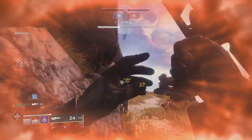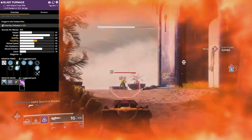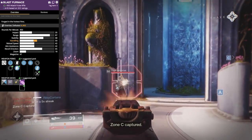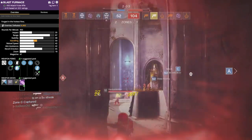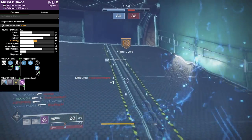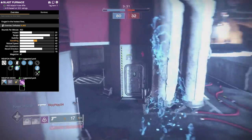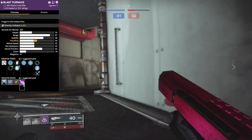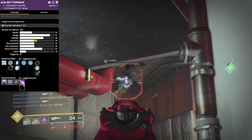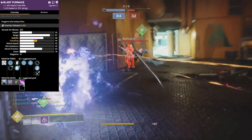Going over the perks I have on my PvE roll: aggressive burst, hard-hitting four-round burst fire. Next we have the Meyrin RDS and the Sightline Focus lens sights — definitely go with the lightweight sight for good handling speed. Drop Mag and Appended Mag are the magazine options; I went with Appended Mag for the increased magazine size. Next, Feeding Frenzy: kills with this weapon increase reload speed for a short time. We also have Rampage: kills temporarily grant increased damage stacking up to three times. Also comes with a Minor Spec mod for extra damage against rank-and-file enemies, and a Handling masterwork.